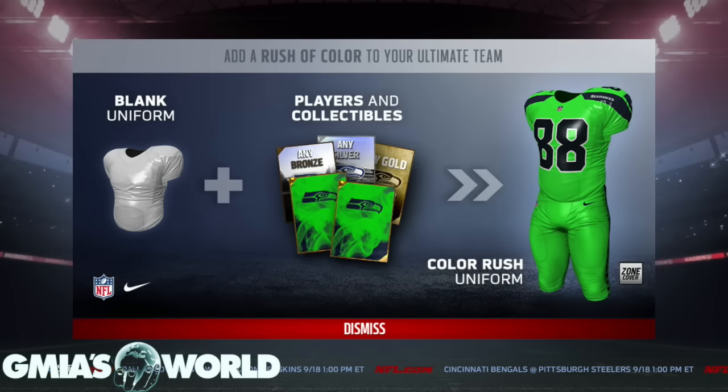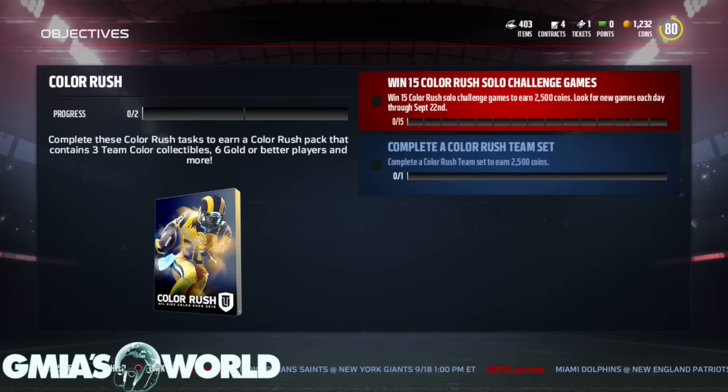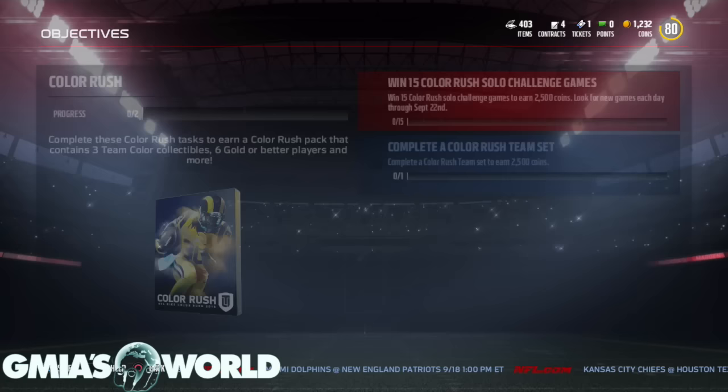So, add a rush of color to your Ultimate Team. A blank uniform plus players and collectibles will give you a Color Rush uniform. If you win 15 Color Rush Solo Challenges and complete a Color Rush Team Set, you can get a Color Rush collectible.